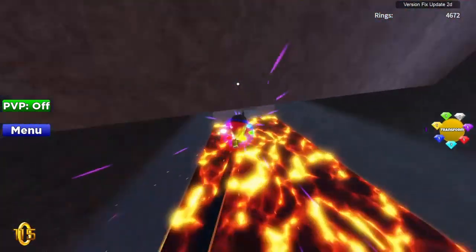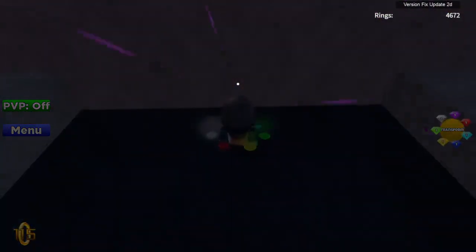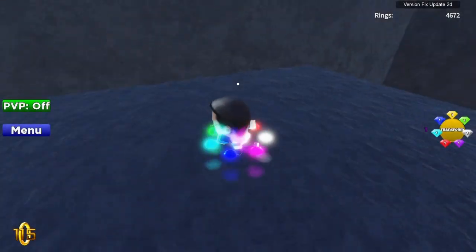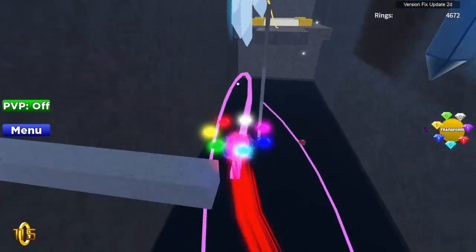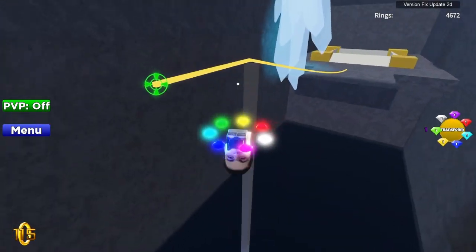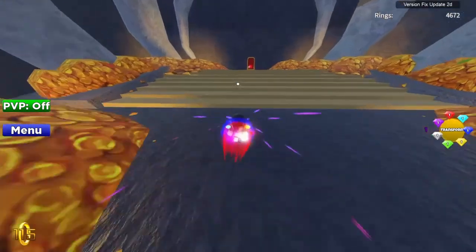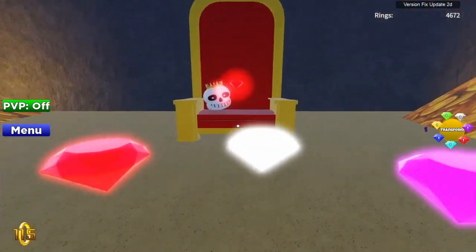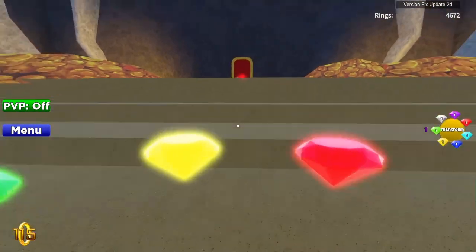I watched the tutorial once and I remembered where all the Chaos Emeralds are. This obby's a little bit hard — you just go through that, jump over here, hit that white button, go on the pink pole, go on the spring pad, go on the yellow pole, then going over here to the last one. The red Chaos Emerald — I already have it because I already have all of them.